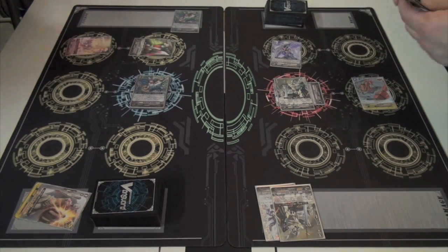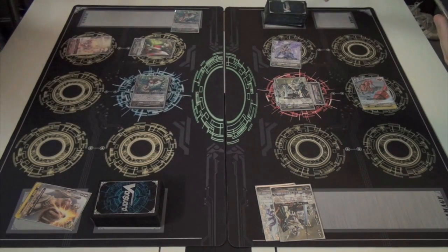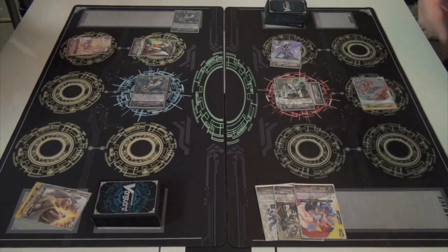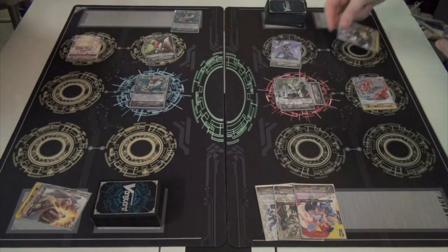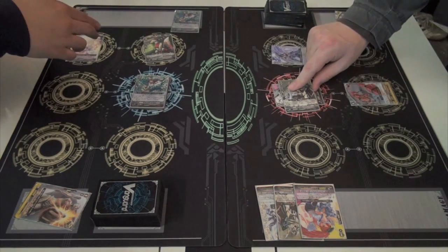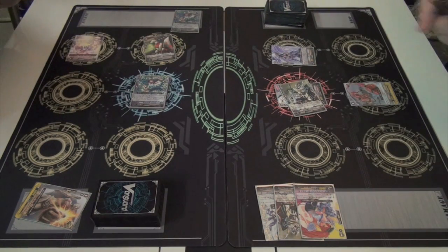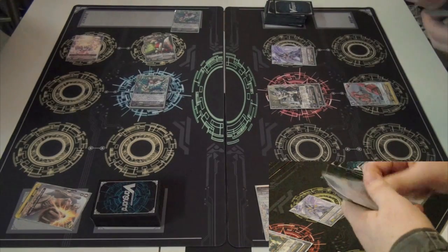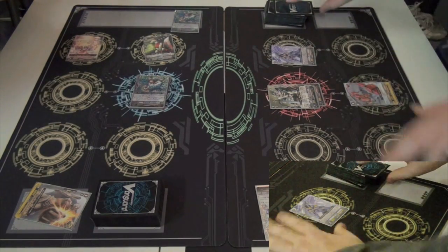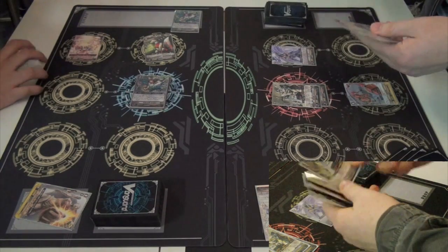It means he can hit slightly harder early on, and later on when he wants to put something bigger there he can just get rid of it. He's going to want to build that soul anyway to get Soul Saver or Galahad off. Taking the damage there — I don't have the hand cam up at the moment, but he's taking a lot of early damage here. He keeps drawing into these grade three Galahards, so that would probably be the problem he's facing.